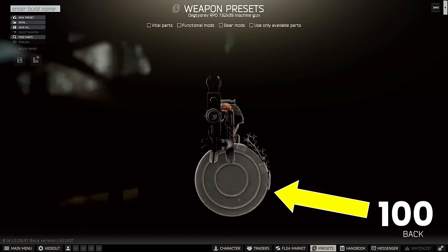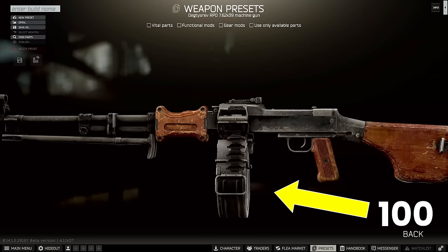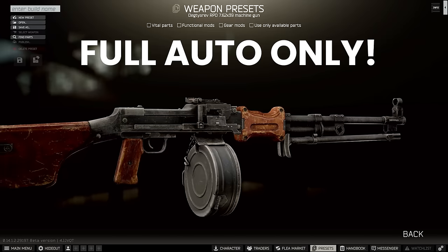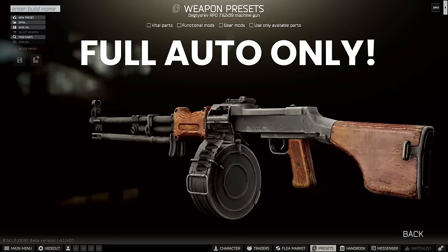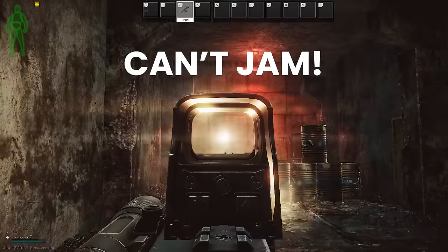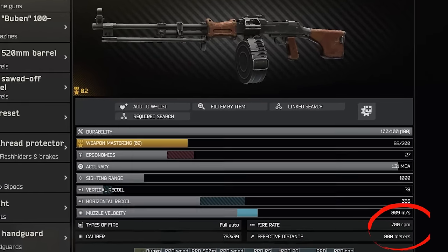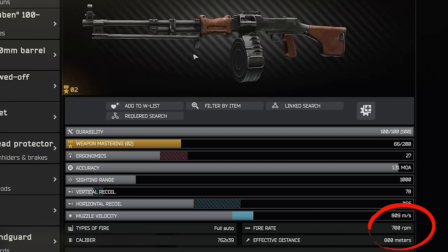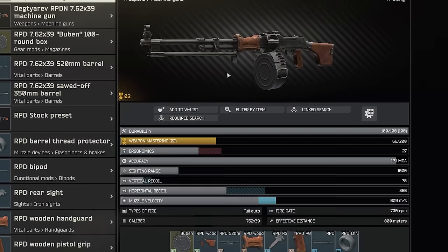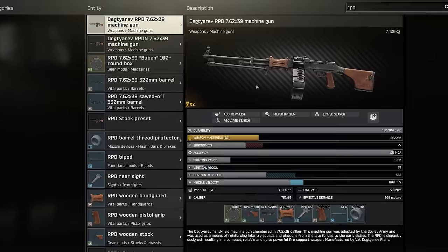You can only equip it with a 100 round drum mag — there are no smaller magazines at all — and this ends up being quite a big benefit for solo players. There is only the option for full auto; semi-auto simply doesn't exist on the RPD. Did I mention that it can't jam either? It also has the fastest fire rate of all the 7.62x39 weapons at 700 RPM, and these features combined make for an interesting experience to say the least.